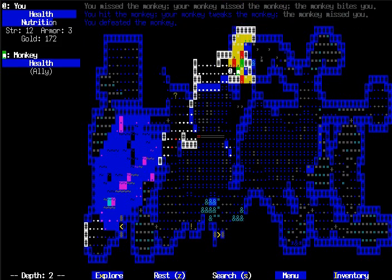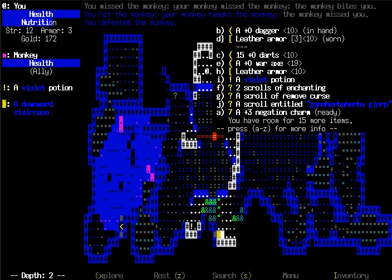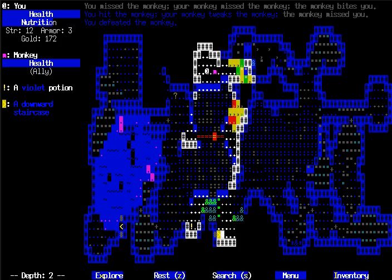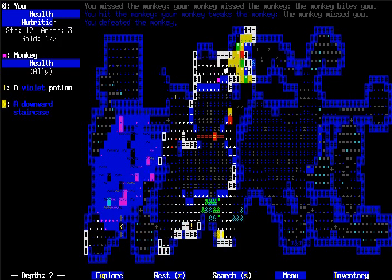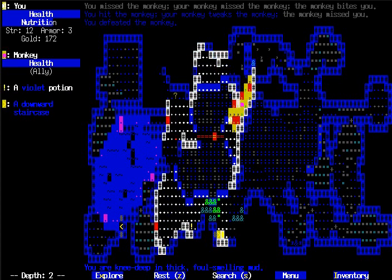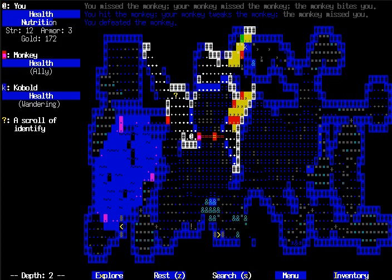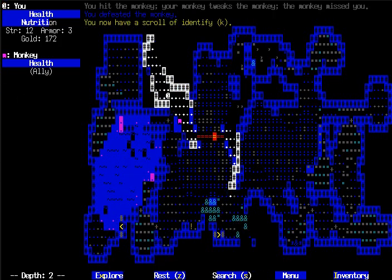I killed a monkey. Did I lose my food ration? You start off with a food ration by default, but I don't seem to have it anymore. So yeah, I guess a monkey stole it, because I know I didn't eat it. I'm pretty sure I didn't eat it. So my food ration was stolen, I guess.